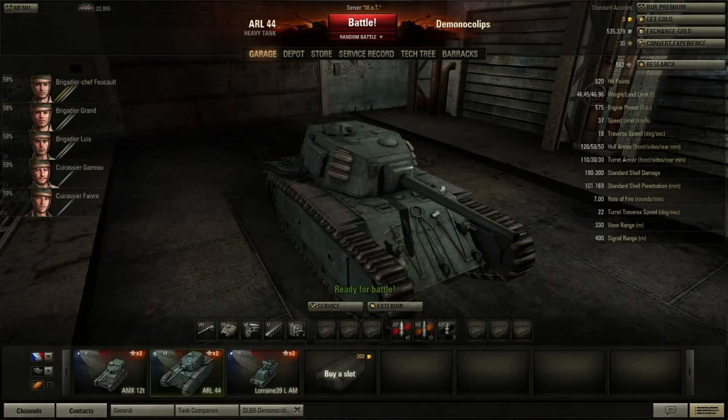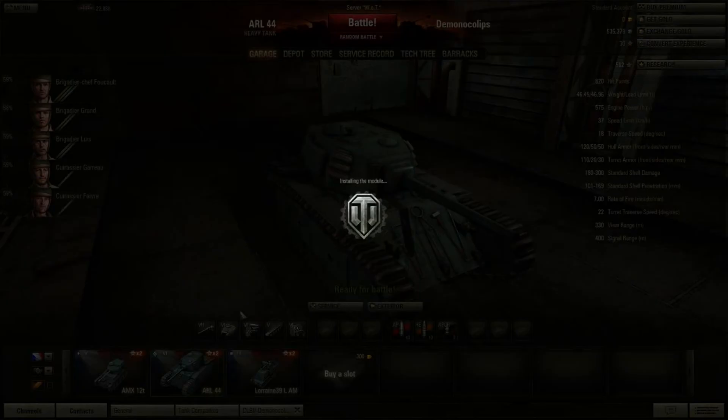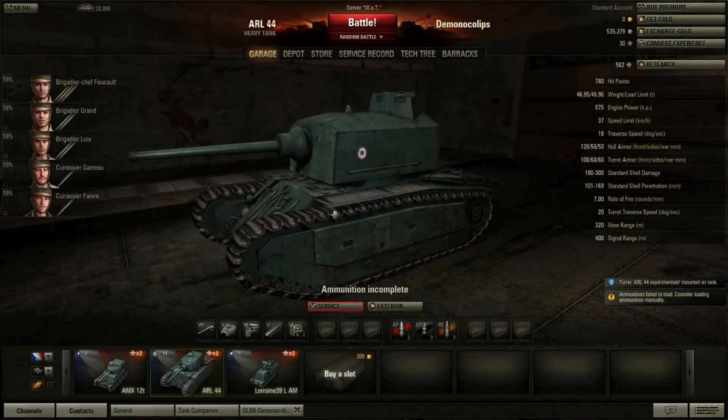This is Demonocalypse with a review of the ARL 44. The ARL 44 is the tier 6 heavy tank for the French, and surprisingly I like it. Those words coming out of my mouth about a French tank — I've condemned most of the French tanks, they suck horribly. But as people have said, you have to slog your way through the bad ones to get to the good tanks.